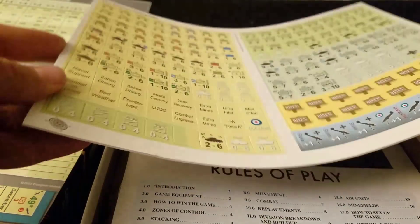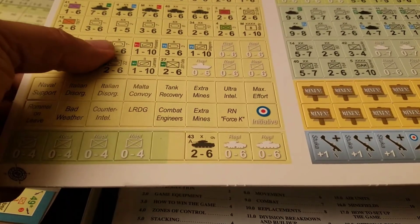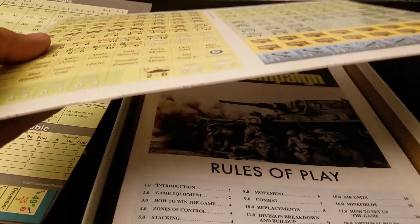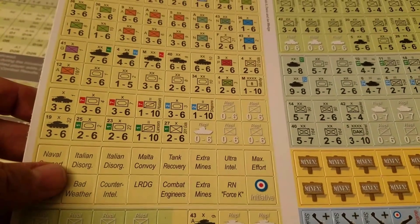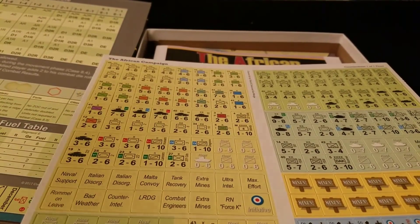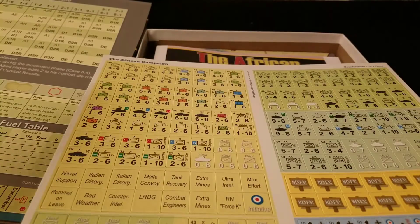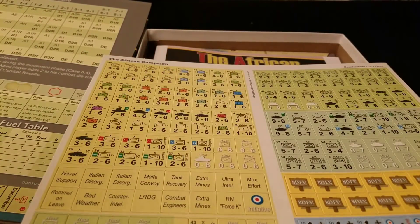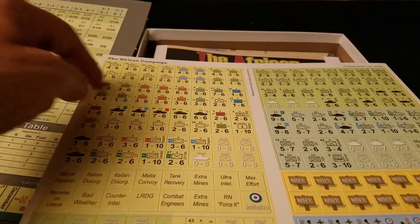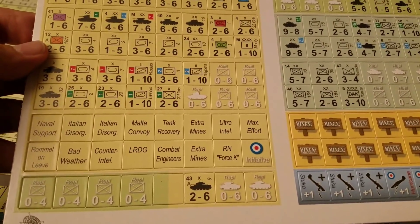Counters are decent thickness — they're not GMT thick but they're not scrawny either, they feel okay. I haven't punched them out yet but I am going to play this fairly quickly. These are extremely well formatted and the registry is awesome on them — the colors are clear and crisp. We can see tanks and basically what types they are, though they're just silhouettes rather than full color high resolution. Works just fine. A range of colors to differentiate the different formations and cores.